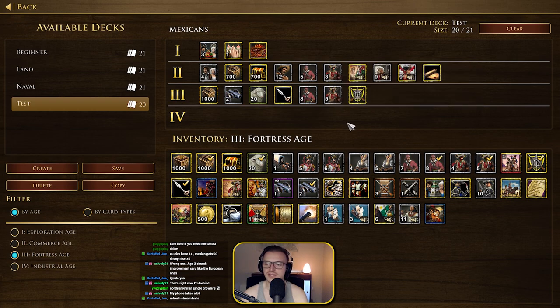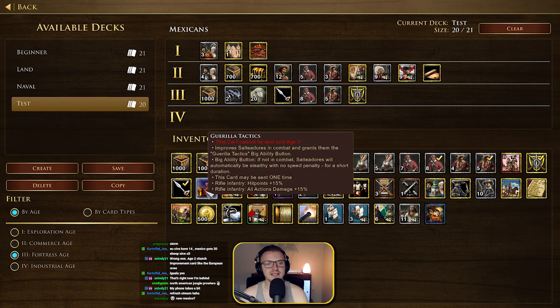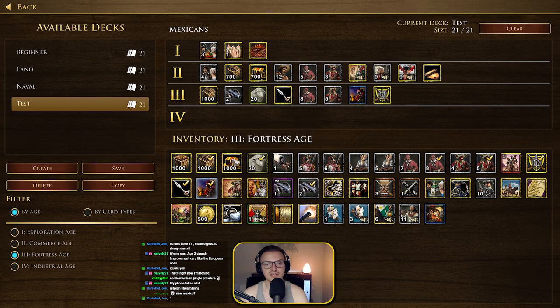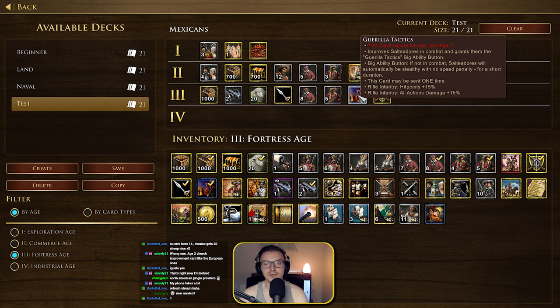We'll get Cavalry Combat and the Lancer increased damage for the Chinakos — those are the Lancer units. Guerrilla Tactics improves the Saltadores in combat and grants them a Guerrilla Tactics big button ability — if not in combat, they will automatically be stealthy with no speed penalty for a short duration. That also applies to Rifle Infantry, giving extra hit points and damage. That's a really good card.